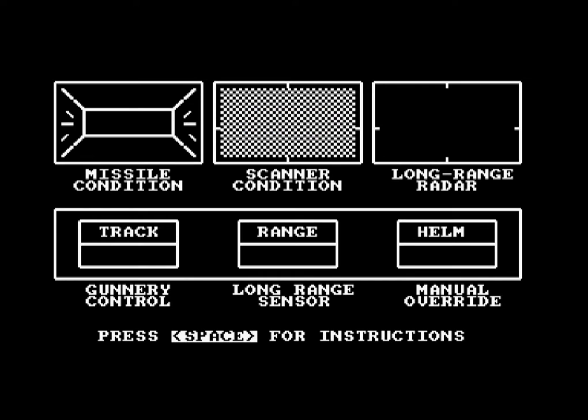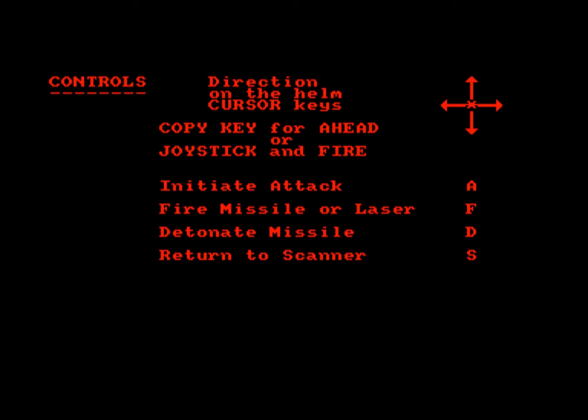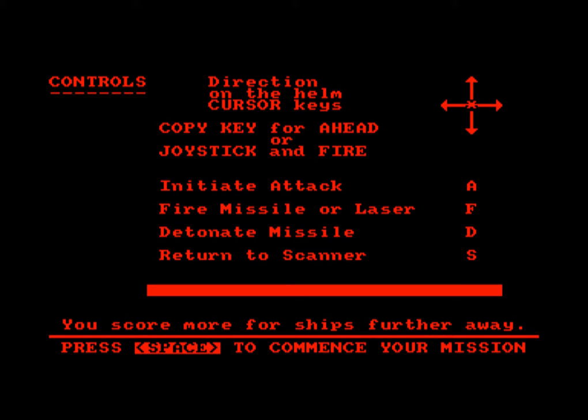Here's a game called Fighter Command, and I'm going to look at the instructions because I have no idea what to do. That fairly urgent beep, just as if it wants me to read these things quickly and get on with it. Direction on the helm, cursor keys, copper key for ahead, joystick and fire, and some keys for attacking and firing missiles or lasers.